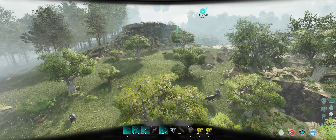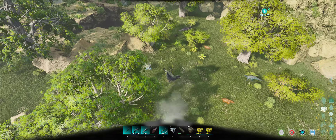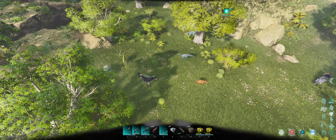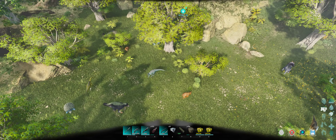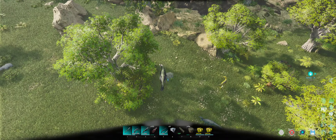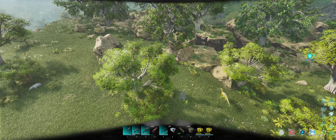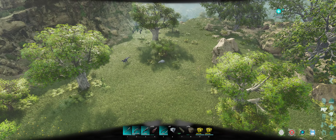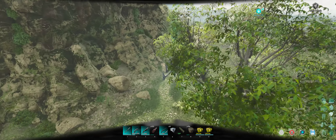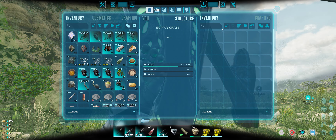You're also right near a drop location. Just checking out the dinos on this side — we've got Therizinosaurus, we've got Iguanodons, Triceratops, Parasaurs, Carbonemys, and Phiomia. And of course there's a supply drop here as well, which is always good to have near your base for free stuff.